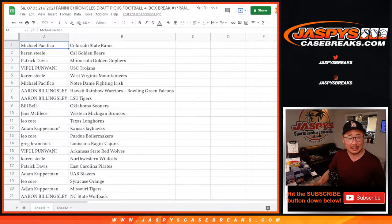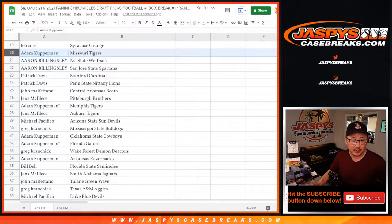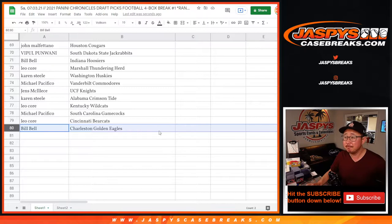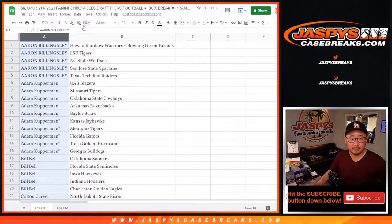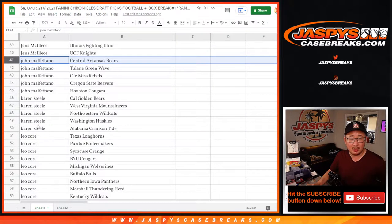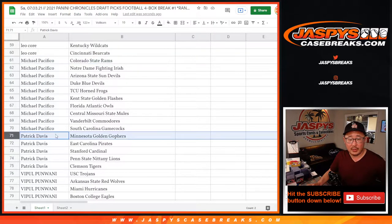I'm just going to show you the list — not going to read off all these names, but I'll show you the list as is, then alphabetize by first name so you can see what teams you got and how your randomizer worked out. Now let's scroll back up so you can see Bill with Charleston. Let's sort by column A. Aaron, Adam, Bill, Colton, Greg, Jens, John, Karen, Leo, Michael, Patrick, and Viple — there are your blocks of teams.